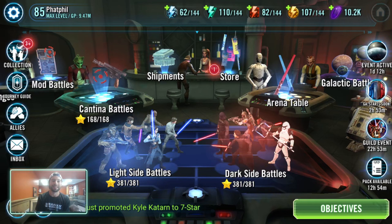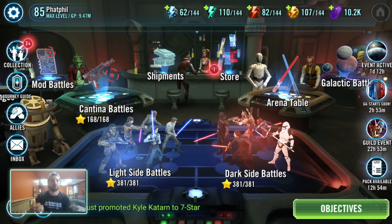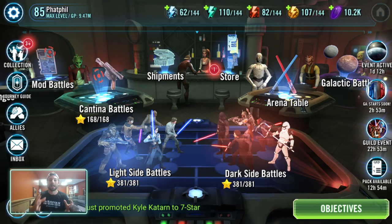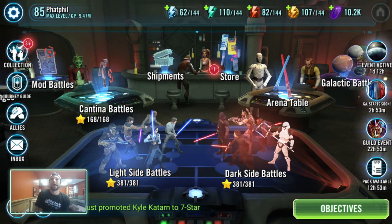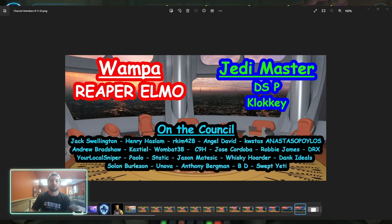Welcome back to another Star Wars Galaxy of Heroes video with Fat Phil. Today we're going to be looking at the mod secondaries, and I'm going to be explaining just how good each secondary is relative to the primary stat it correlates to — specifically, how good you can get your speed compared to using a speed primary on an arrow, or a health circle and a health percent secondary. How close can you get them?